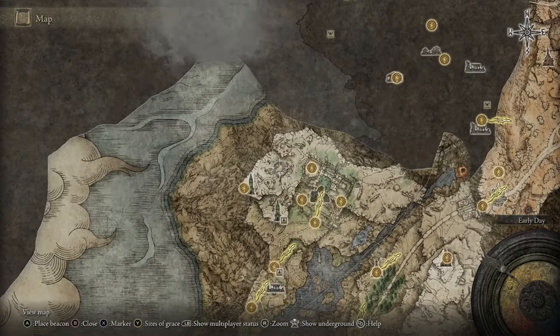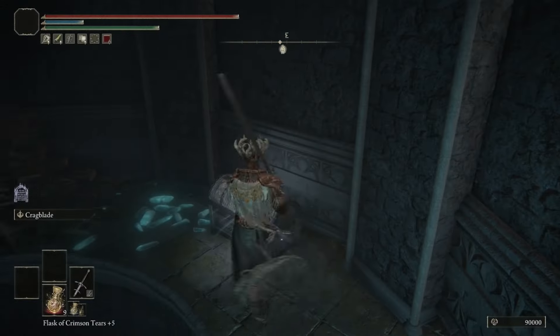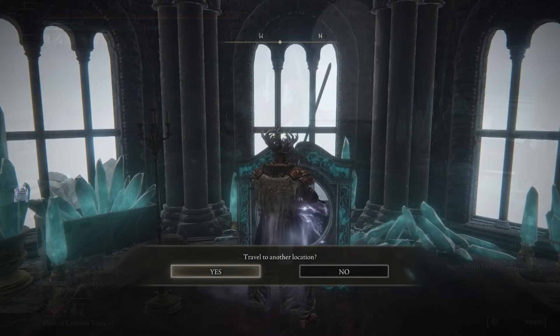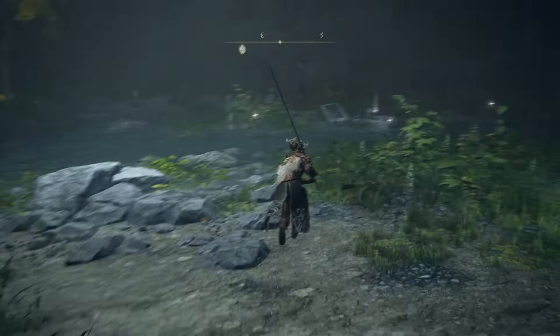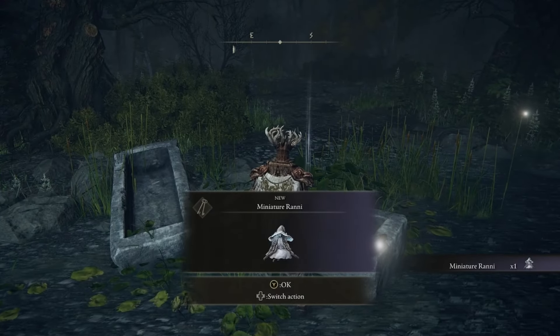Renna's Rise is the third tower located right here on the map. Climb up the tower — inside a chest is going to be Ranni's attire. Climb to the very top where there's a waygate, head into the waygate, and it will dump you out at the Ainsel River where an item is directly in front of you. This is going to be the Miniature Ranni.